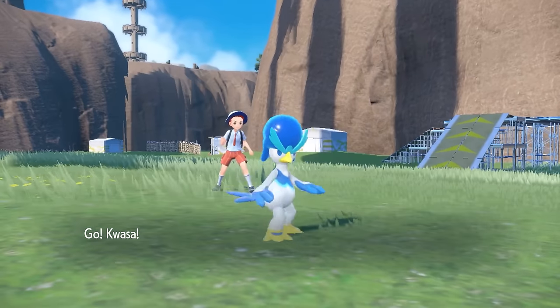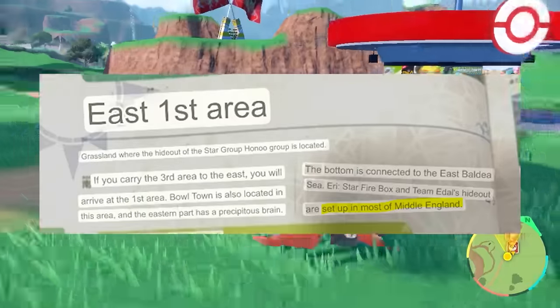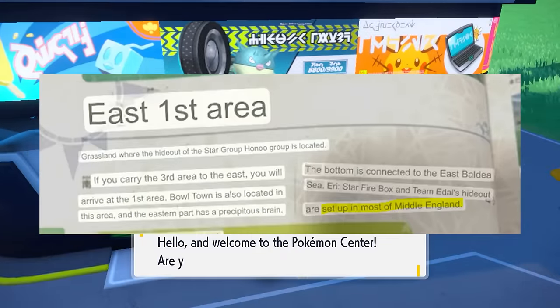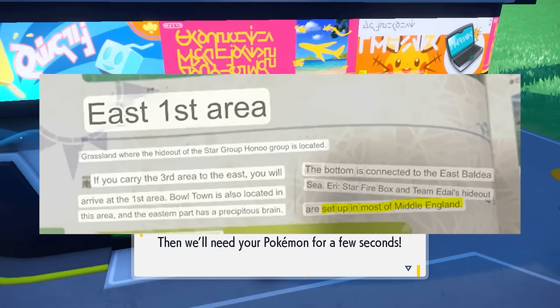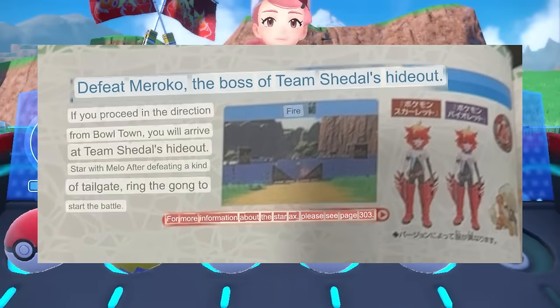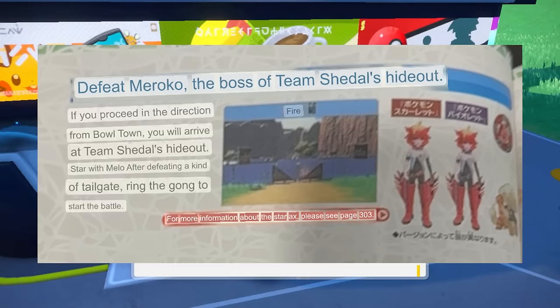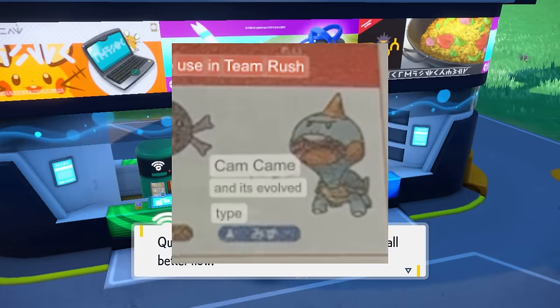I thought we were going to lose this but Oink alone bails us out so now we can check out the east first area. The guide notes the bottom is connected to the east Paldea Sea, and Team Star's hideout is set up in most of middle England — that's just another reason to never go to England. But along this route we have Team Star's Mela and her fire base. The guide shows how she looks in each version, which is almost exactly the same in both games except for one small detail on her hip, as well as some Pokemon we can catch that are good here like 'Cam came.'